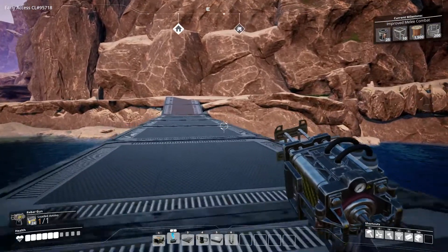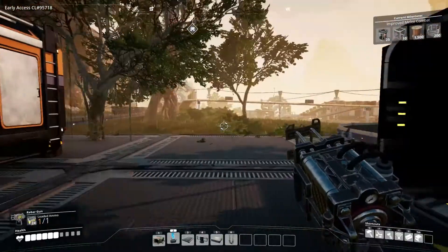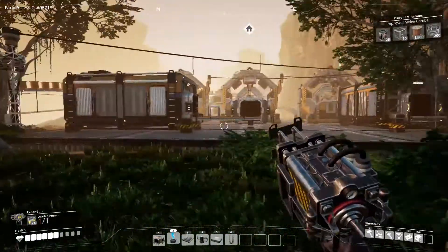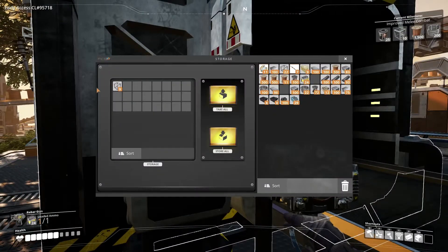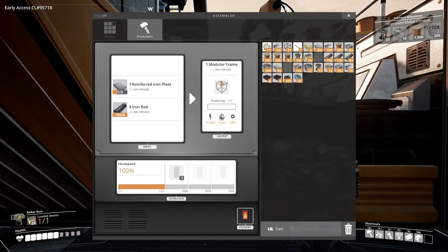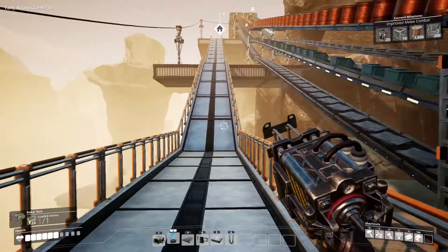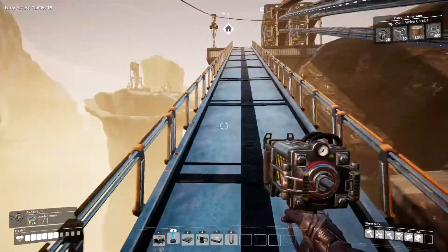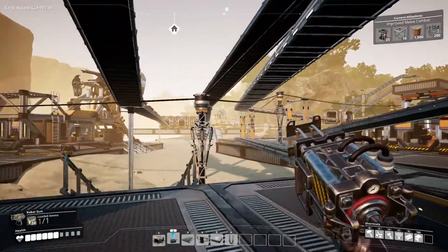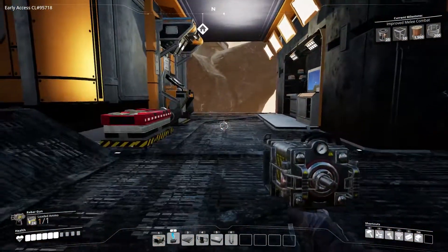Now we know wherever we're at next is going to be our end for early access, so let's rip back up here and check out what we've unlocked. This stuff was mostly temporary just to get going, but this is our biggest hold-up. We're going to have to make an outpost somewhere to ramp up production — we just can't do enough. At 8 a minute it's just not enough. We're going to make a whole system dedicated to just that, because we'll need a large amount of modular frames in the future — that will require an iron node, a copper node, some power, maybe some trucks.